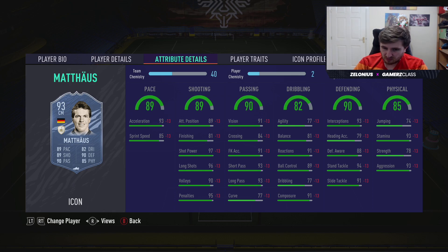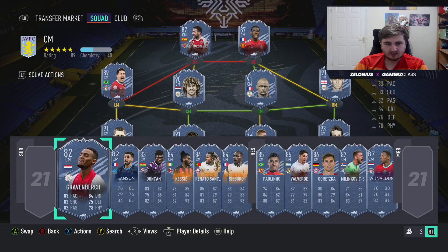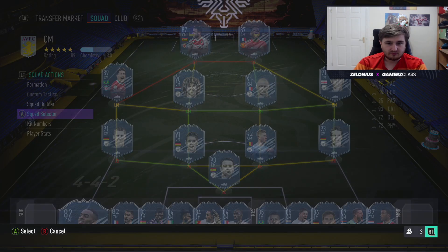Lothar Matthäus — a beast, rapid, can do a bit of everything, a bit clunky on the ball I've always found, but can do anything you want in midfield. Xavi is the last one on the center mids list. I used him but the lack of a four star weak foot is a problem. He's got some good stats but just doesn't suit the way FIFA is played. I wish I could say otherwise — he's still good enough to use but probably not as good as he should be.